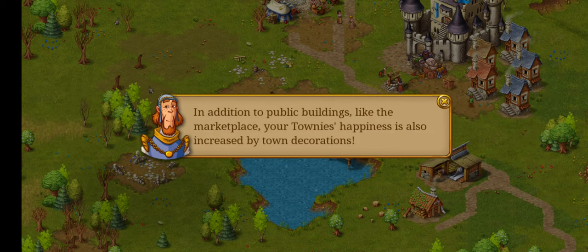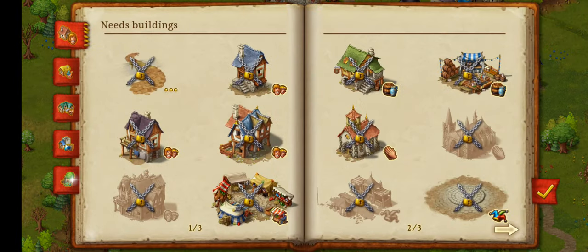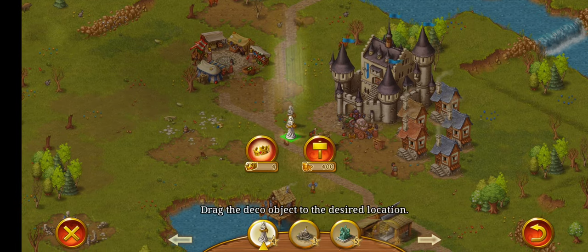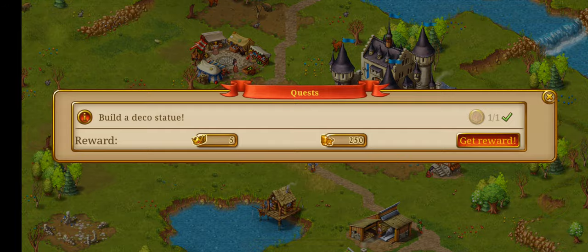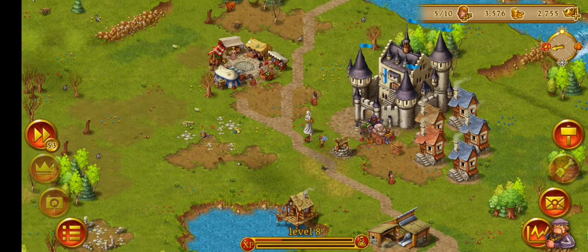We got a few coins and fish. In addition to public buildings like the marketplace, your townies' happiness is also increased by decorations. We have to decorate. We are going to end it here — subscribe for the next part. Peace.